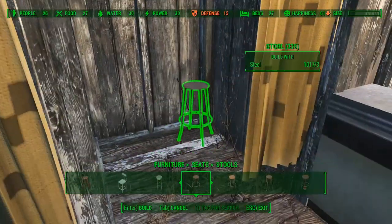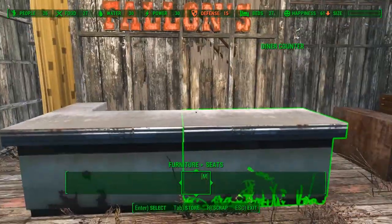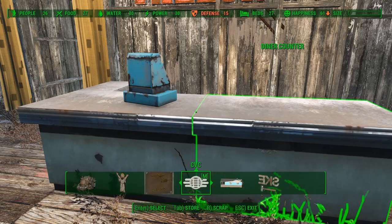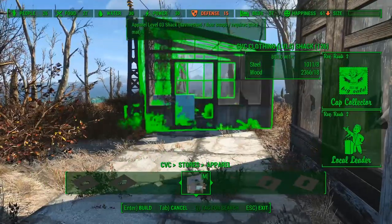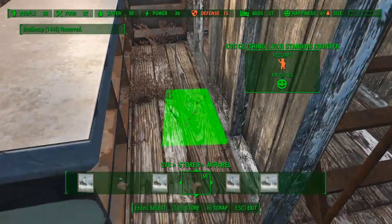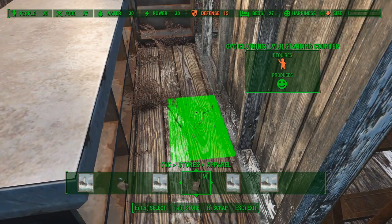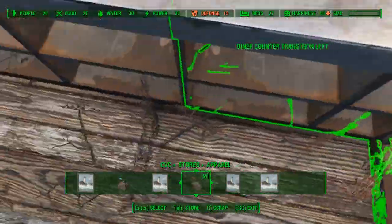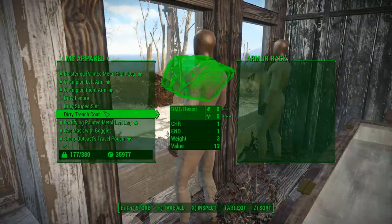I will also place some stools inside the fitting rooms. On top of the counter I will place a cash register. And behind the counter I will place a merchant rug. And as a final detail I will dress up the mannequins in some nice fitting clothing.